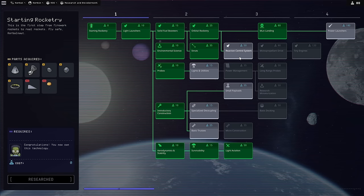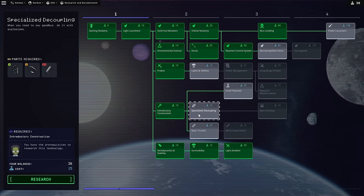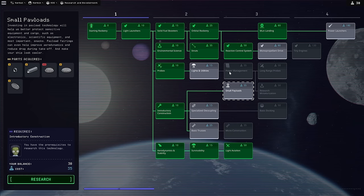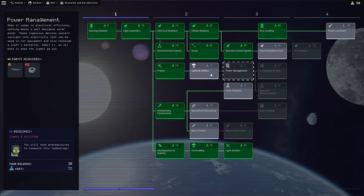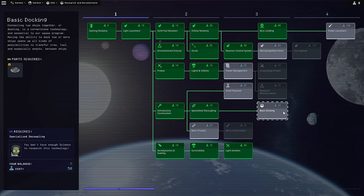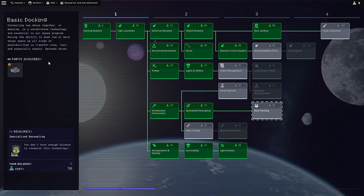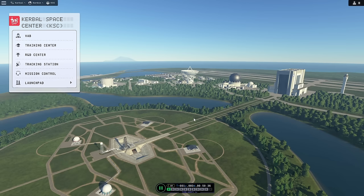These silly little Kerbals. Probably the next good thing to unlock is the reaction control system, because we're going to need a lot of fine-tuning control to land on the moon. And then with the rest of it we can get something good — like specialized decoupling, or probably small payloads. Or maybe power management, because these things are not good. And there's a ladder there too. There's also docking — that'd be fun. The only things in tier 4 are power launchers and tiny engines, but I noticed there's actually a lot more science ahead of us. It's a good thing there's a vast expansive space to explore. But I think we've covered pretty much everywhere on the terrestrial side of things.